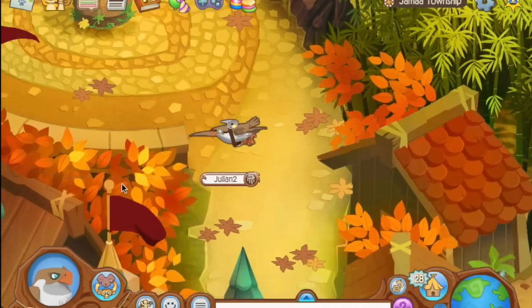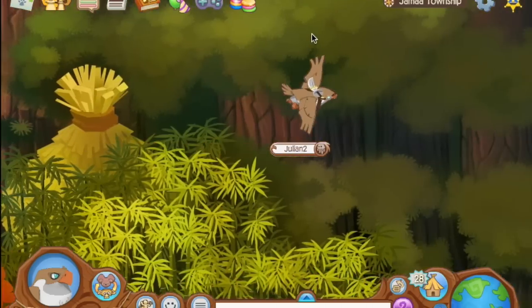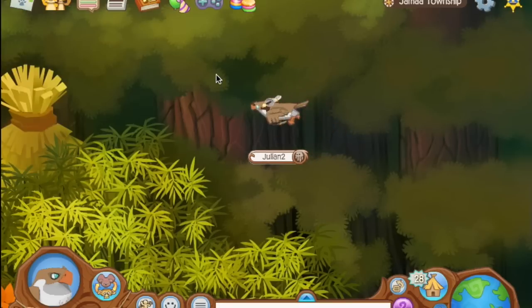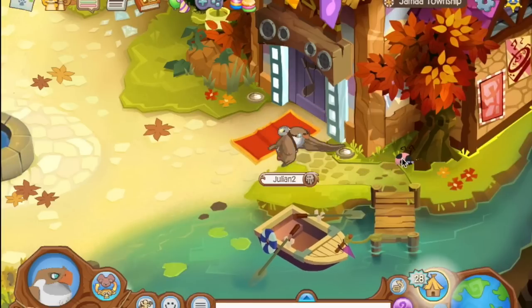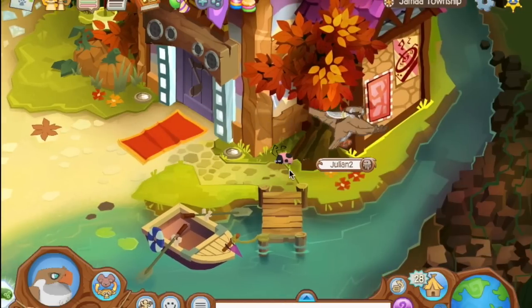We've all seen the beautiful fall decorations Animal Jam puts up every year, but did you know that during this period, Animal Jam actually makes some really cool minute little changes? I'm not sure if it's just a filter on Jamaa Township, but Animal Jam actually changes the color of the leaves in the background to make them look more fall-like. They literally take the time to even go into the corner of the background and change the color of the leaves just to make it look more accurate. They've also added a little ladybug that spawns every single time, and it's totally random.